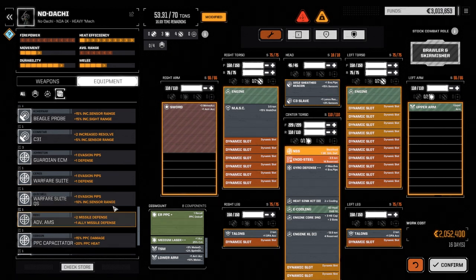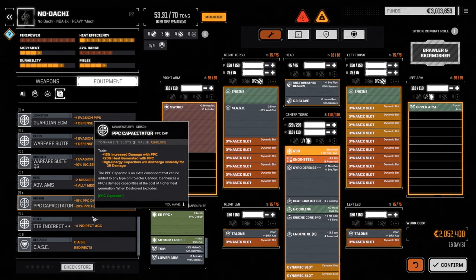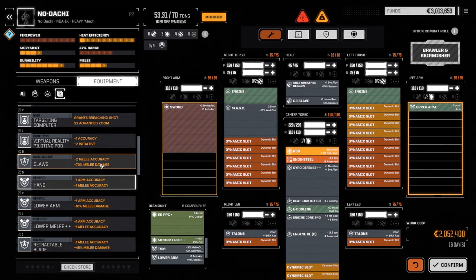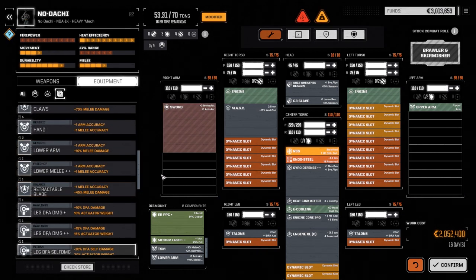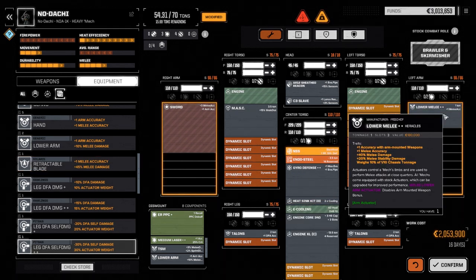So we've got the talons in. We want to find out what's going to go in the other arm. We've got the retractable blade — five additional melee damage plus 45% melee. But we also have claws: plus 10 base melee damage. So claws are going to go on this side. Down to a lower actuator. Does that mean we can't use a retractable blade or anything? Lower melee — well, we can use that. 40% melee damage plus 20% melee stability damage. I was really hoping for a lot more than this. We're not going to know what the melee damage is going to be until we get into combat. It says 110 here but it might be more, especially with this sword.